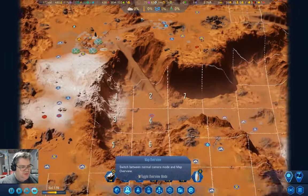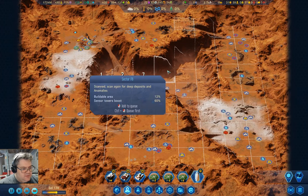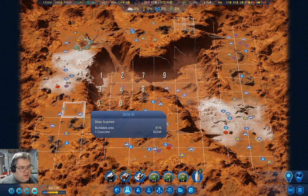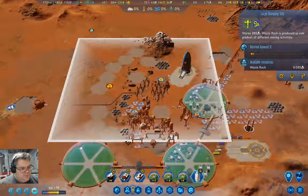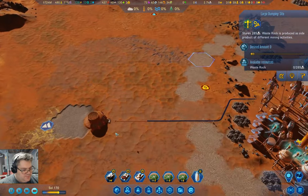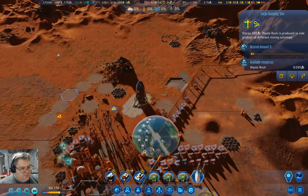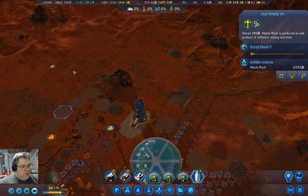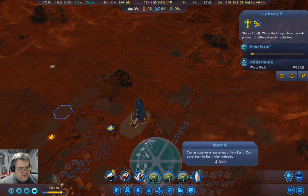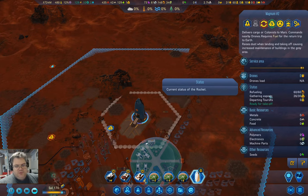I want to check in on the scanning here — eight, nine sectors. Hopefully we get some anomalies turning up there. That would be terribly useful. I could outsource some research, but if I'm going to do that, I want to wait until another full load of rare metals heads back to Earth.